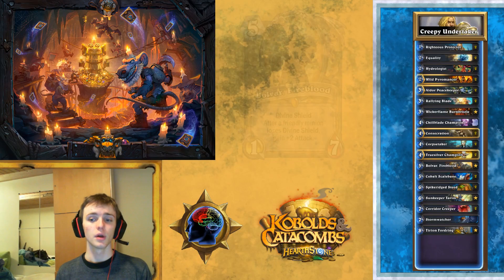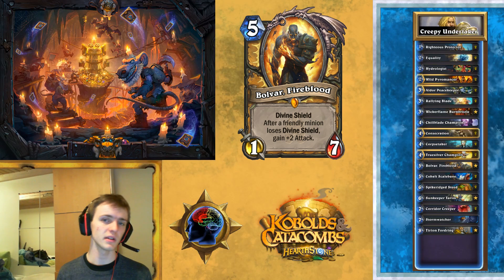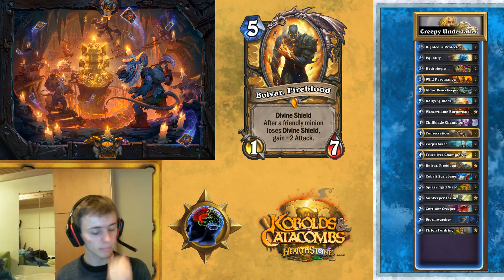Then we're playing Bolvar. I think Bolvar's one of the more replaceable legendaries, because while he's good, the best thing about him is that he fills that 5-cost slot. But Bolvar's not that mandatory — he's nice and pretty strong though. If you can get him out and get some other Divine Shields popped while he's on the board, he's going to grow pretty large. That's really good actually, but he's a little bit slow, so you've got to pay attention to that.